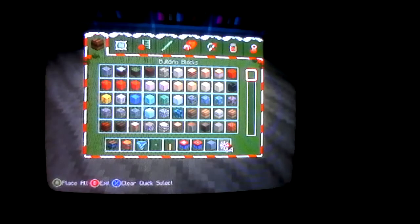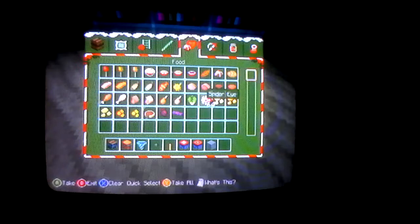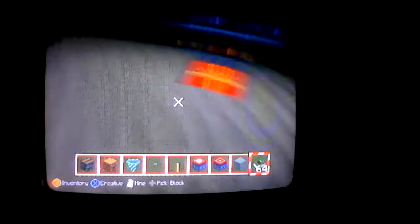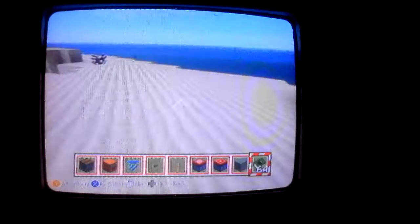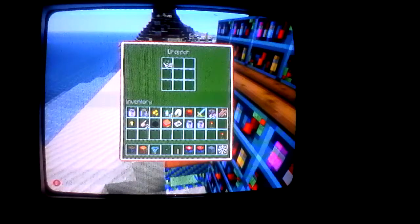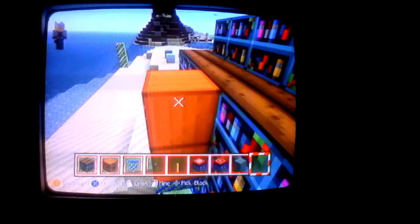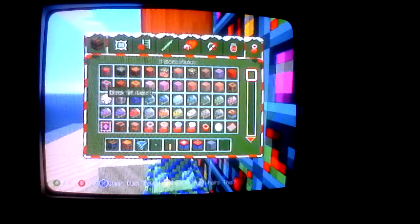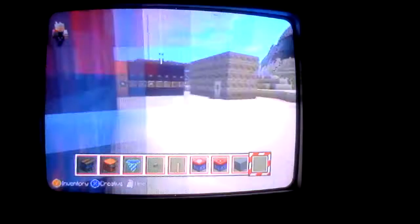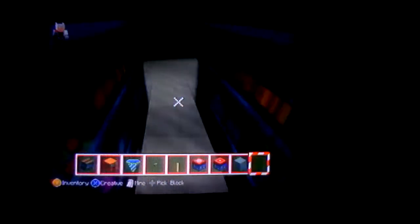Now since you've done that, I'm going to take this away and go ahead and find books. It should be in this section somewhere - right here - so I'm going to get one stack of those and come out here. Now they should be at the top dropper and they should not go down whatsoever, because it's actually needing to be powered. Once you place a book up in here it just goes down - nothing's powering it - and it goes right into this chest.